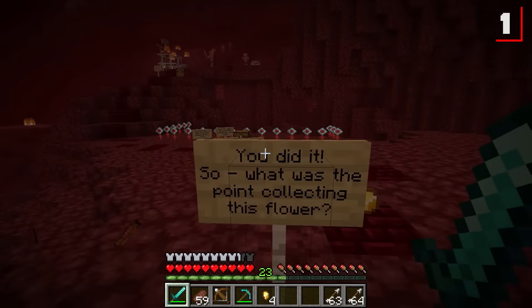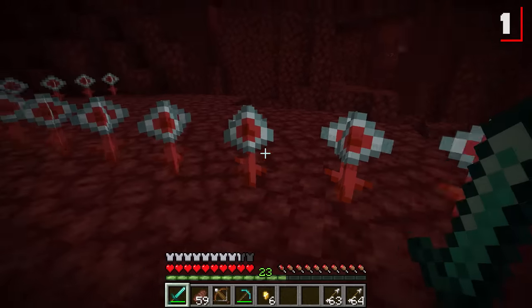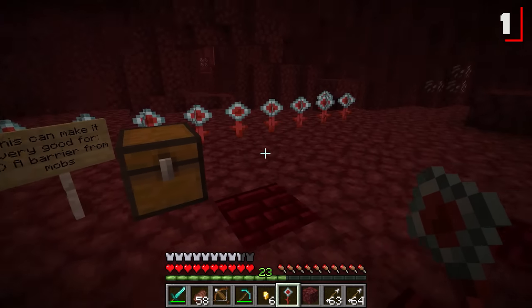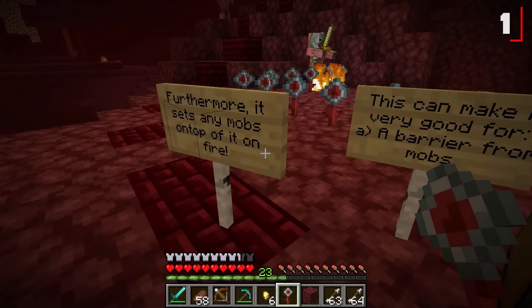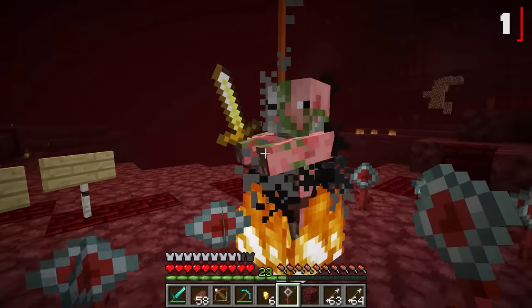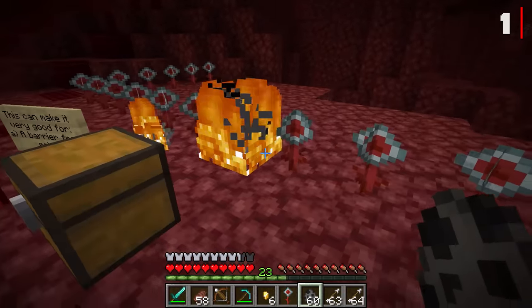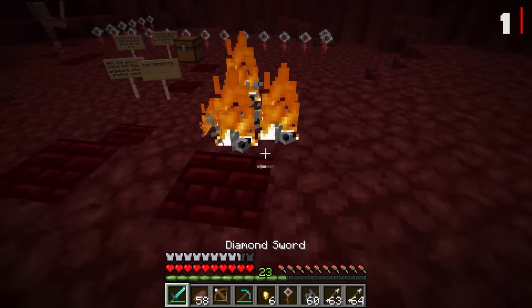You're gonna want to make sure you keep the nether flower on you, and thankfully there's plenty over here because it does have a very special ability. With the flower in hand, after defeating the nether bee, you can replace it again without worrying about another bee spawning on top of it. Furthermore, it sets any mobs on top of it on fire. This can act as a defensive barrier, which is fantastic at keeping nearby mobs at bay, or at least setting them on fire, which should make handling them a little bit easier.